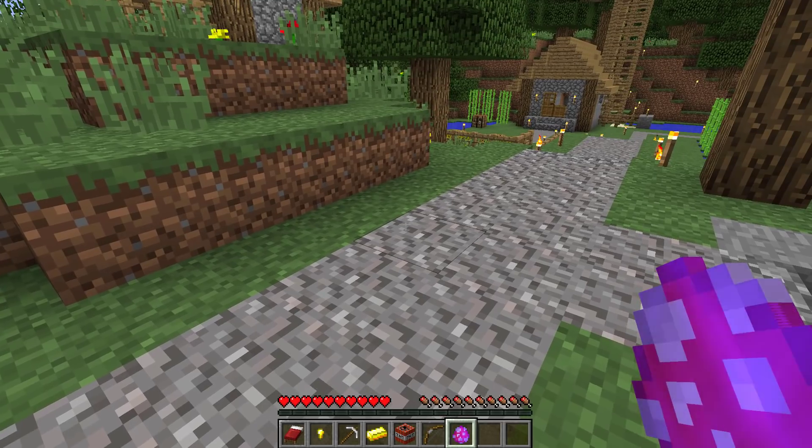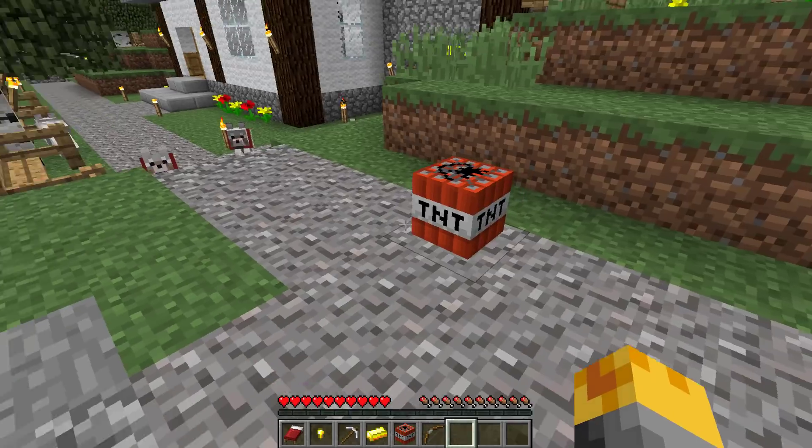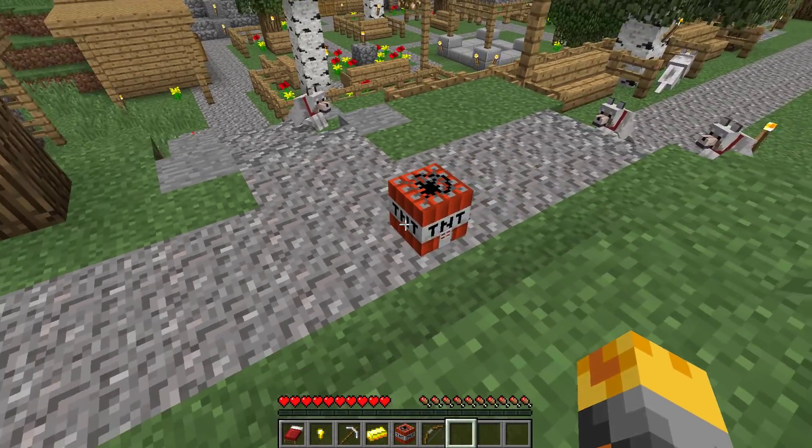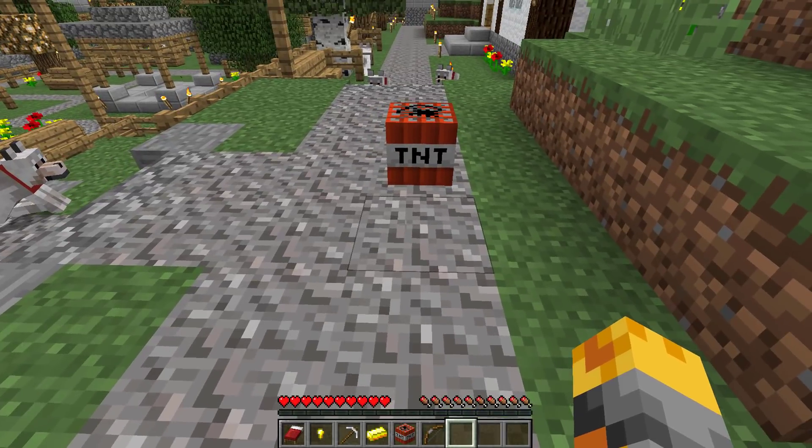You guys ready? Here we go. Three, two, one. It's a TNT house! Oh my gosh, this is so cool. And it even has a really small door. How are we supposed to fit in there?